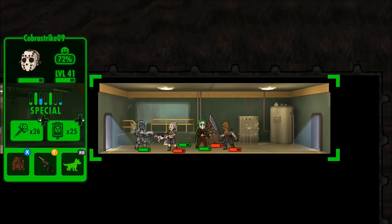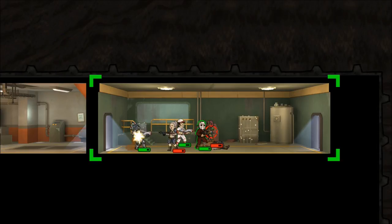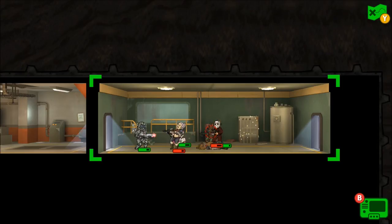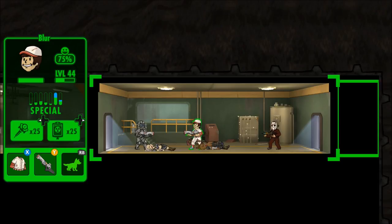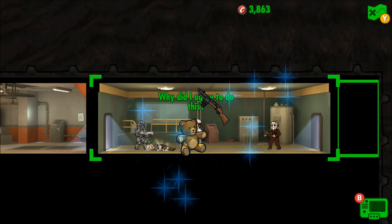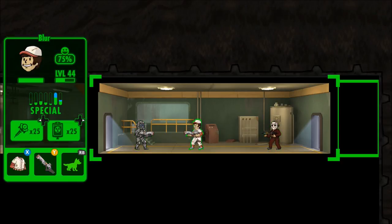We are not walking that plank today! Let's all take out one dude so we can get through the job quicker. There's one down. If we all shoot the same person we can drop them a lot quicker. We've got quite a lot of health with the armor we're wearing. The Lone Wanderer is doing good damage — another raider falls. We've got the Lone Wanderer at level 36, Blur at 44, and Cobra Strike 09 at level 41.